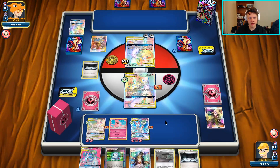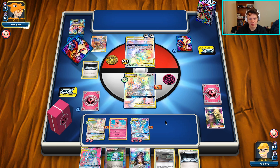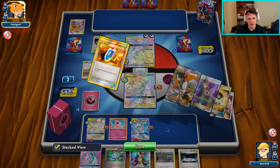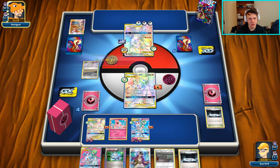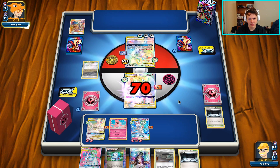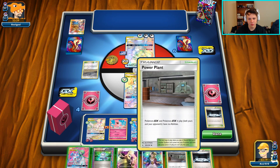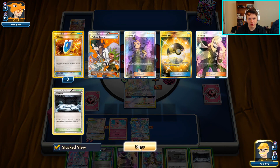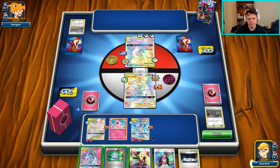We'll probably Computer Search away the Guzma and the Guardian on the next turn to get the Aromatisse out. There's a Guzma Hollow so they'll finally be able to free themselves from this Silent Lab trap. But we have a lot more for them. There's a Chaotic Swell - very cute indeed. They are going to be able to stop that. There's a Bent Spoon which ignores effects of abilities, but I don't think that's going to be relevant for us.